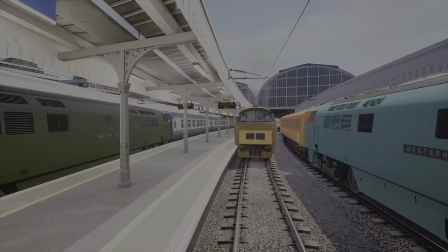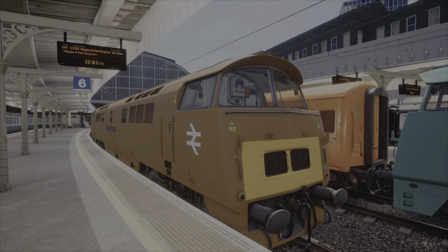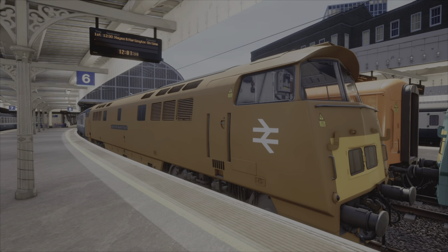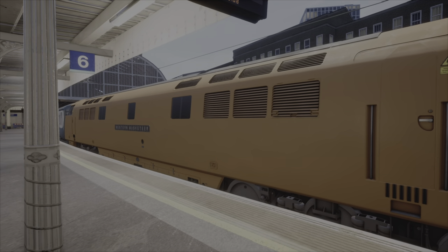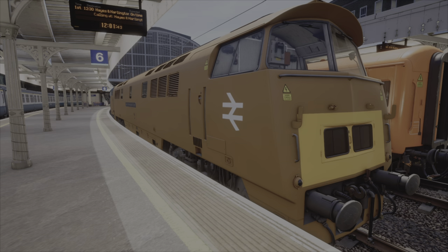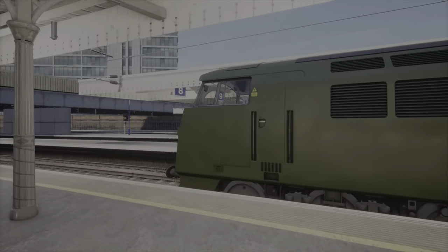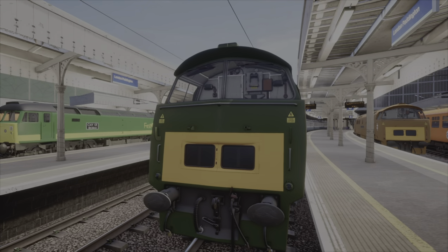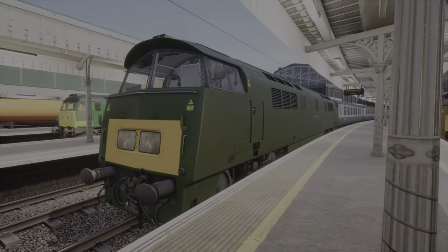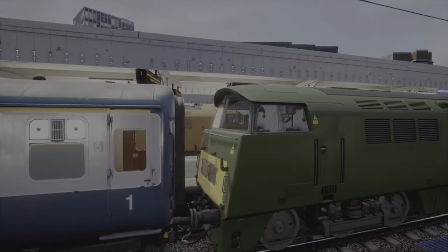Next up, we have the orange Great Western Railway for the Class 52 — ended up more brown than orange, but there we are. Next up, we have the Great Western Railway green for the Class 52. Not too bad.